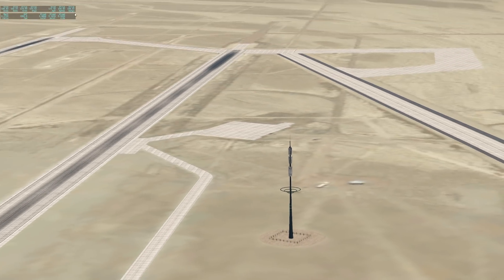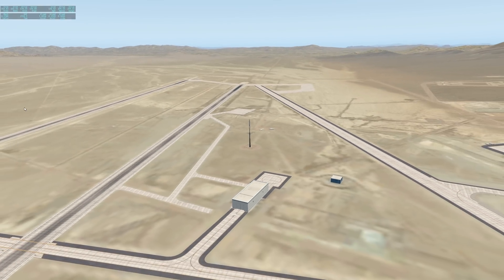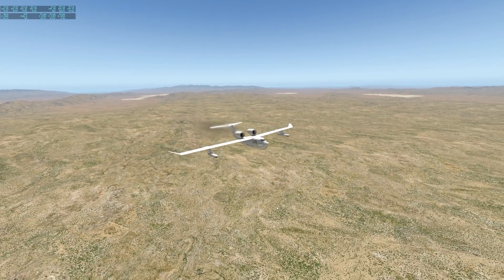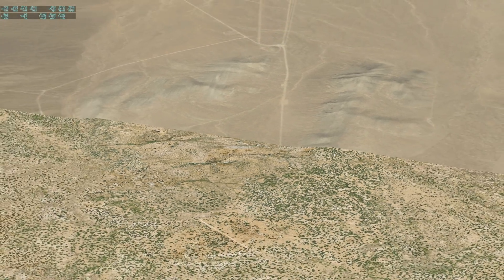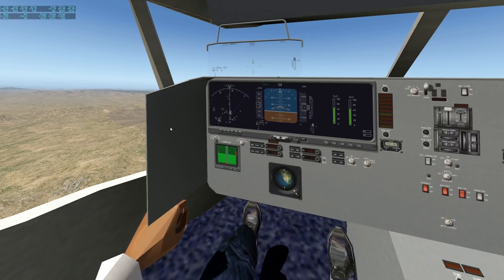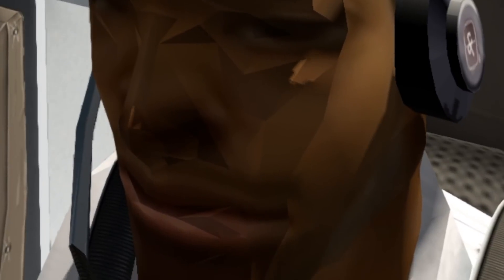We are at Area 51, which we haven't visited for a while. The alien tower is still here, intact and ready to communicate. We're already inside an aircraft and flying, with this huge mesh cut-out in the scenery. Today we have a quite special airplane.